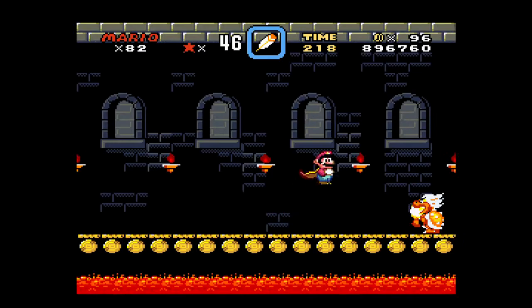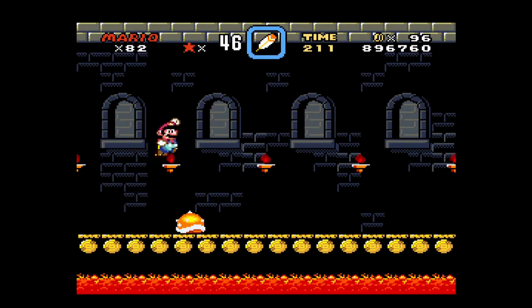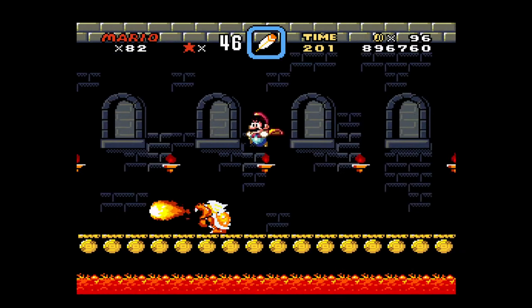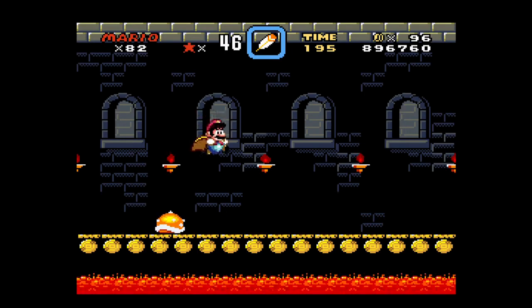Alright, so this guy's trick is that he sort of vaults over you when he stops spinning. So you want to make sure that you're as close to one side so that he doesn't vault off the screen to a point where you can't jump on his head.